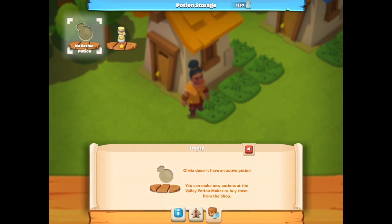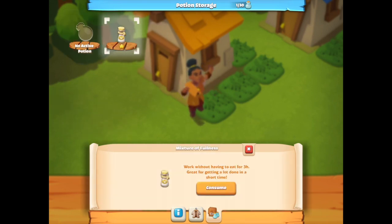The last option relates to potions. She's not got any active potions at the moment, but there is a potion that allows her to work without eating for a specific amount of time. So instead of taking resources from the community eating pot, I can give her this magic potion and she doesn't have to eat. That one's got a knife and fork on the container. I can't wait to see more potions as I progress through the game.